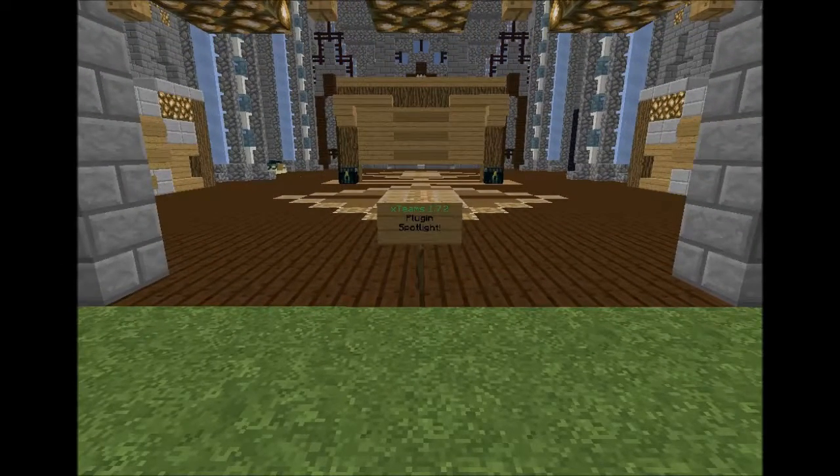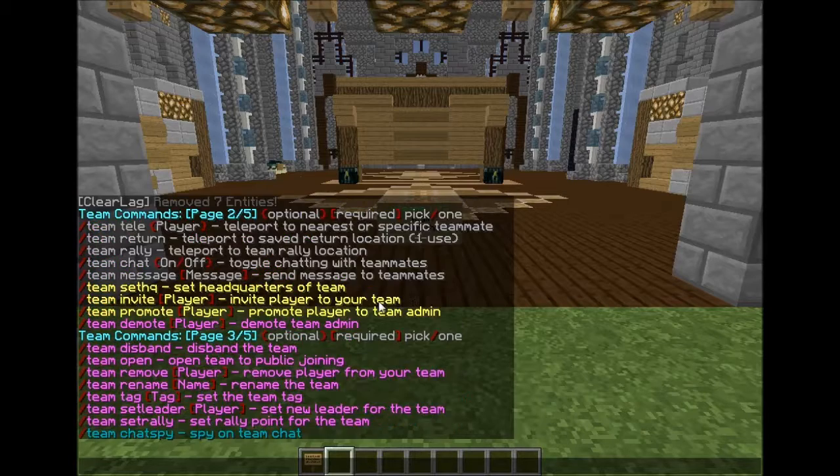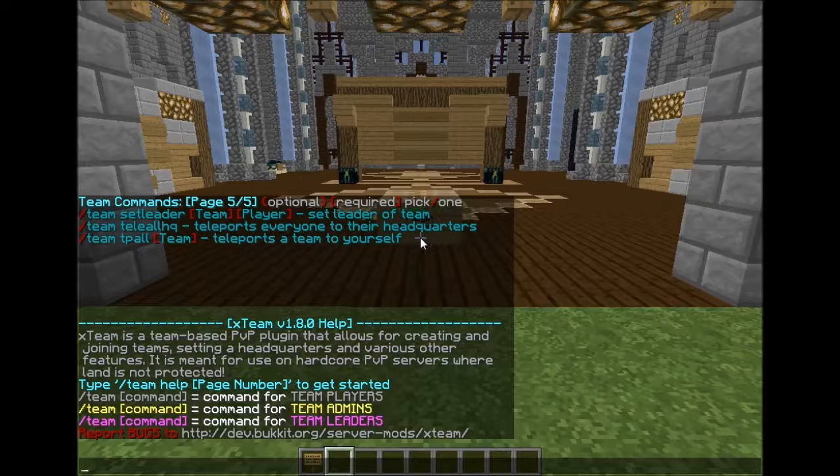A couple more features: wolves will be on your team too. When they're on your team, your teammates can't hurt them and neither can you. Only enemies — people not in your team — can hurt the wolves, so your wolves won't die by friendly fire. If you want to kill them yourself, you'd have to push them off an edge or set them on fire. This is in the config and you can turn it off if you want.